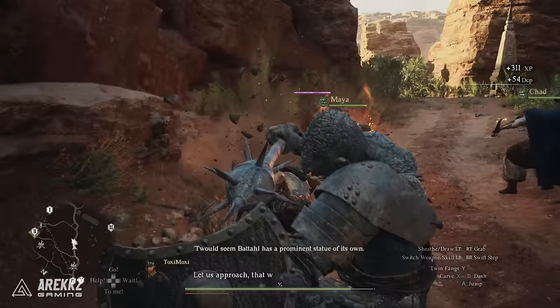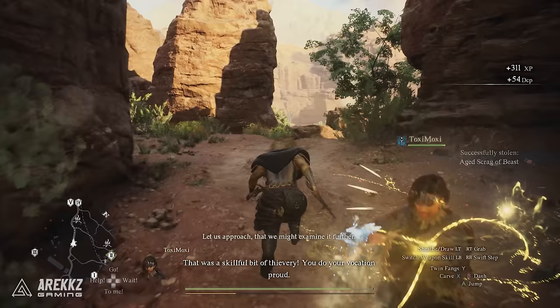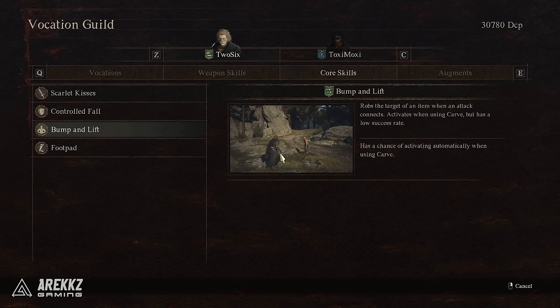On top of this you don't even necessarily need the skill equipped, because the core skill Bump and Lift will mean that your carved basic attack will have a low chance to steal from enemies too.